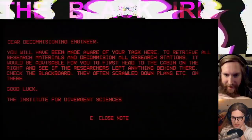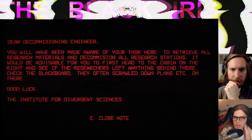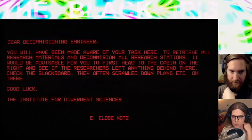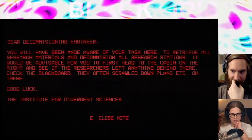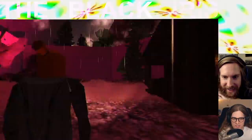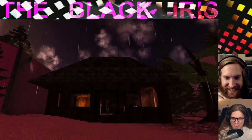Awesome, no controller support even — I bet they said they're working on it. 'Dear decommissioning engineer: you will have been made aware of your task here — to retrieve all research materials and decommission all research stations. It would be advisable for you to first head to the cabin on the right to see if the researchers left anything behind. Check the blackboard — they often scrawled down plans on there. Good luck. The Institute for Divergent Sciences.' Awesome — divergent sciences, dude.